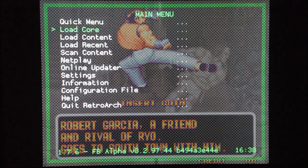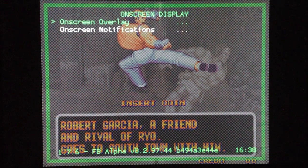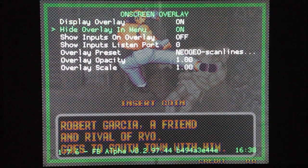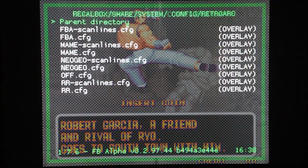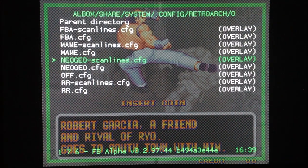In the RetroArch menu, go to settings, then on-screen display, then on-screen overlay, and check the overlay preset. Select this and you will see all the overlays included in this image. If you want the scan lines — in this case for the Neo Geo core — you have to select the Neo Geo scan lines.